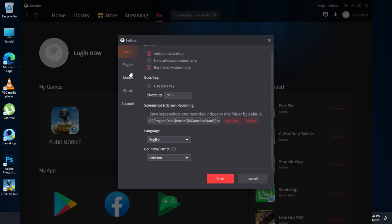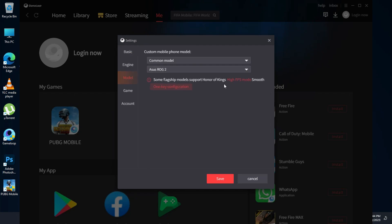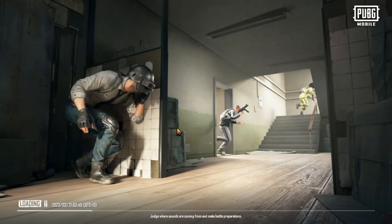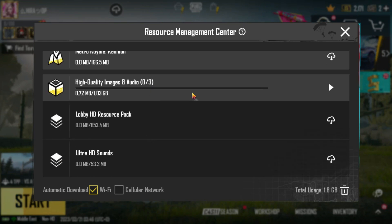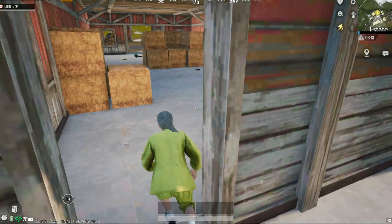There is one important step you need to follow: set it to high settings if you have a GPU in your PC, because it uses all resources to run the game smoothly. As the last step, download the HD resources pack — this is a very important step. Download the full HD resources pack and your game will run perfectly fine.